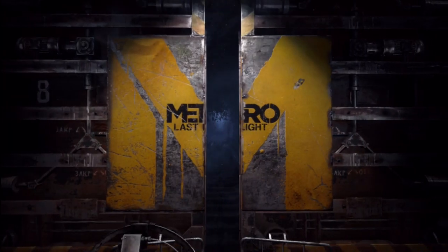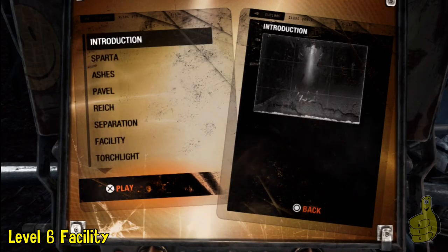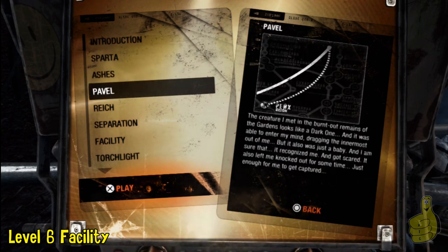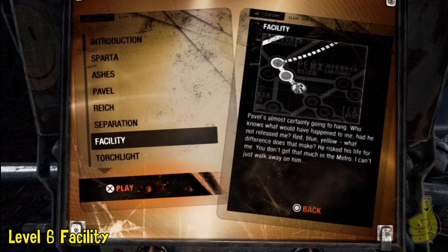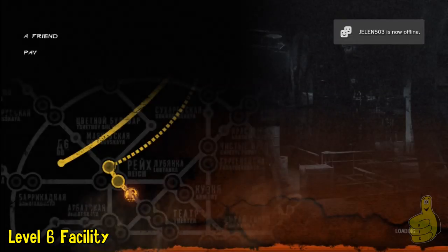So this is going to require us to take a custom pistol from the locked box. We're going to go ahead and find this locked box in level 6, the facility. So we'll go ahead and fire that up real quick from your chapter select.